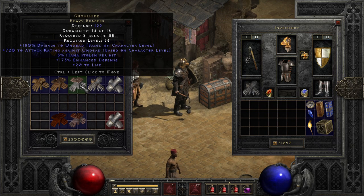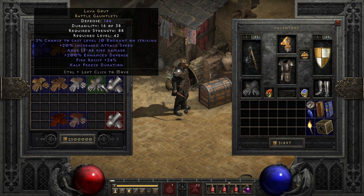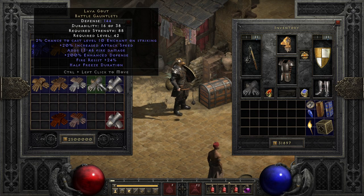After that, we have a pair of gloves that I love using, and that is Lava Gout, with 20% increased attack speed, a pinch of fire damage, fire resist, and a chance to auto-cast enchant. These are some of my favorite gloves for physical attackers in the game, mainly because I favor full sweeps with characters like that, where I hit all the farming areas in a row without leaving the game. This keeps me from having to use demon limbs and such for the attack rating boost of enchant and having to recast it all the time. There are better gloves for quick runs, but these are just fun and consistent for me, and they kind of accentuate my playstyle.